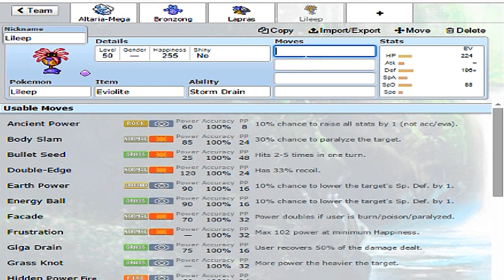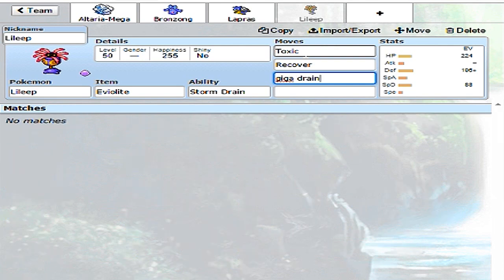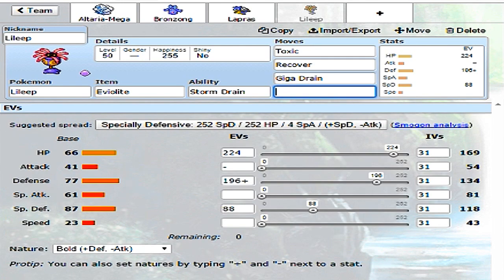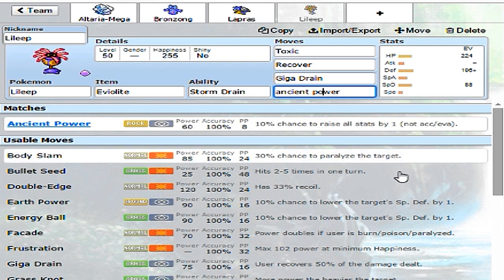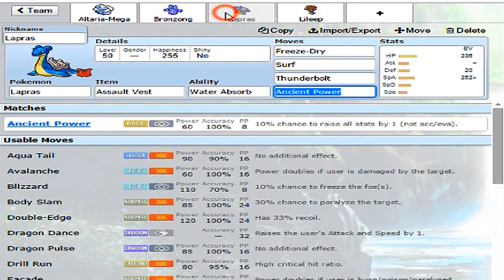The set I run on my Lileep is Toxic, Recover, Giga Drain, and Ancient Power. I know some people will ask why I'm running two Pokemon with Ancient Power, but this is not a serious team - it's just for fun. Ancient Power has that 10% chance to boost all stats, so if Lileep or Lapras get that Ancient Power boost, it's a wrap.